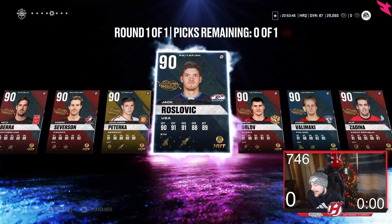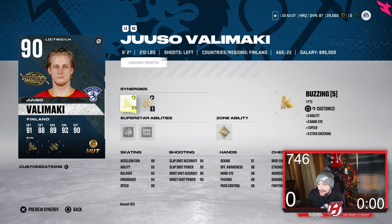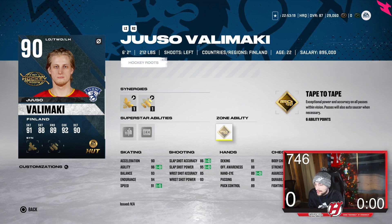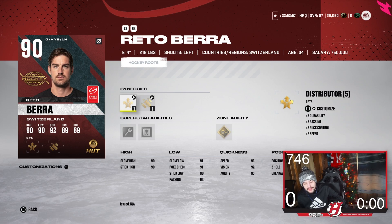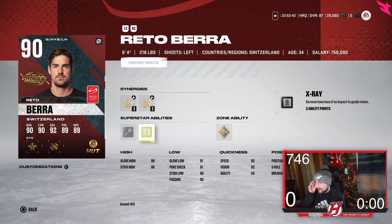Number six is Valamaki — 6'2", 212 pounds, with Buzzing and Wingman Bombarded synergies. I selected him on my Xbox team because I needed a left-handed D-man, but Orlov is better looking back. Valamaki has Send It, In Reverse, and To the Tape abilities. His skating: 90 acceleration, 96 agility with Buzzing, 93 balance, 94 endurance, 91 speed, and a decent shot. Number seven is Red Oberg — though you could make the case he belongs higher. His aggression is extremely low, which is very encouraging.